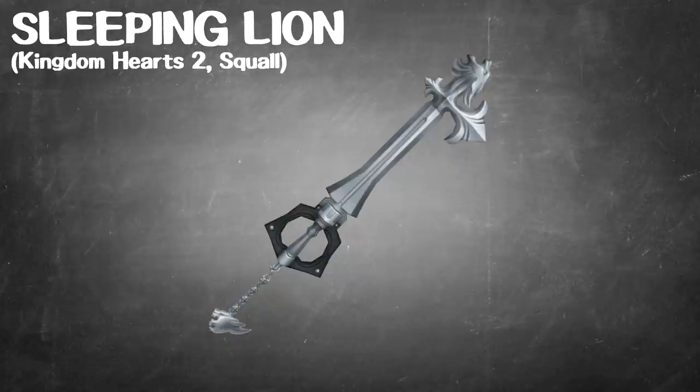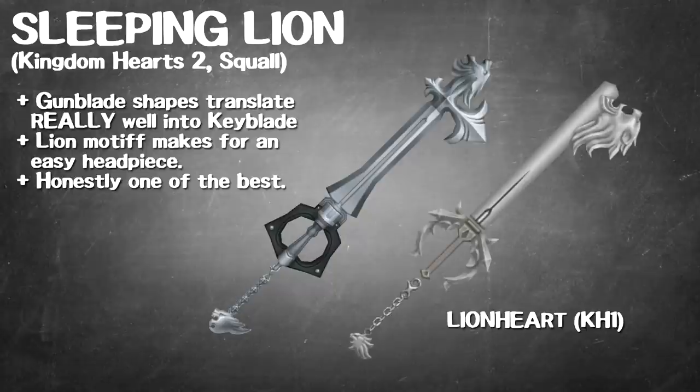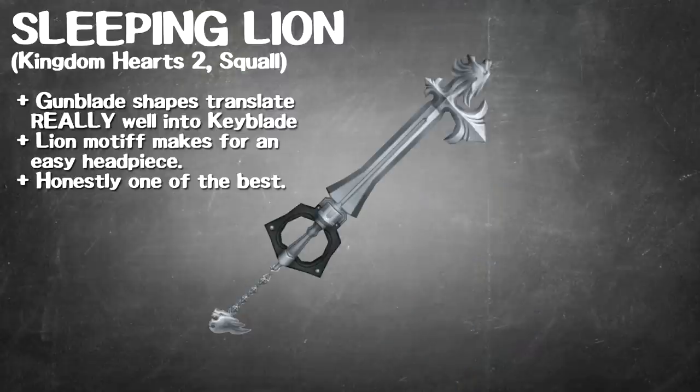This is the Sleeping Lion, also from Kingdom Hearts 2 — Squall's Keyblade. This is a pretty cool one. The Lionheart from Kingdom Hearts 1 was also a pretty good looking one, if only because the visual shapes you associate with Squall and his gunblade just translate naturally well to the Keyblade here. You even have the revolving cylinder at the head of the hilt, which is really nice. It has very clean geometry. Working in the lion motif as well as the head shape just works naturally with the feel of this weapon. It's an A-plus weapon to me.